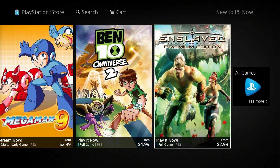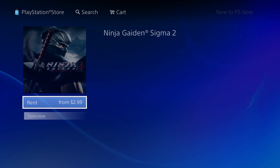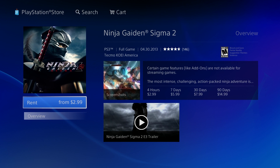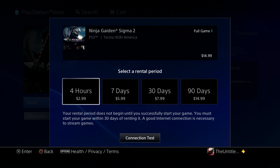In another video, I will go over every single game available for purchase. Let's look at the payment options available to rent a game on PlayStation Now. When you get to a screen, just go ahead to Rent. You'll be prompted for three different options: four hours for $2.99, seven days for $5.99, 30 days for $7.99, and 90 days for $14.99.